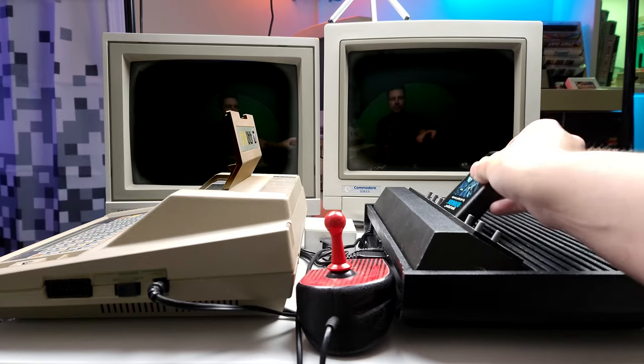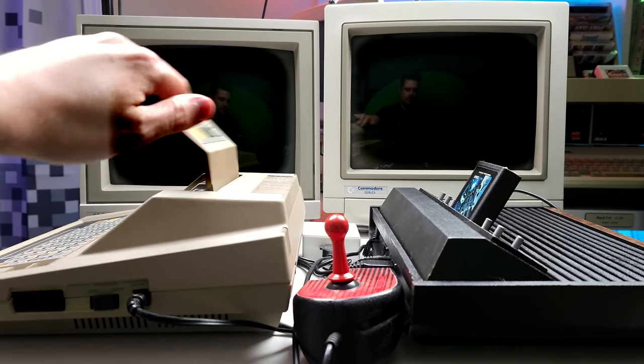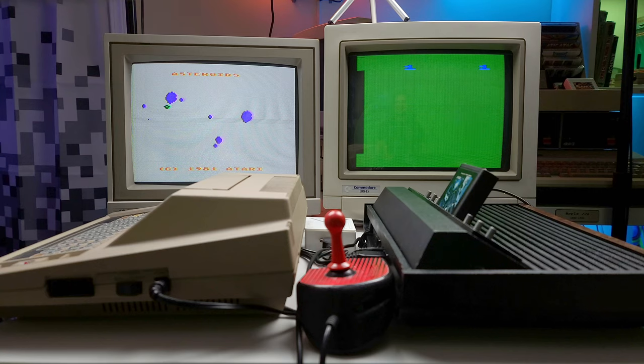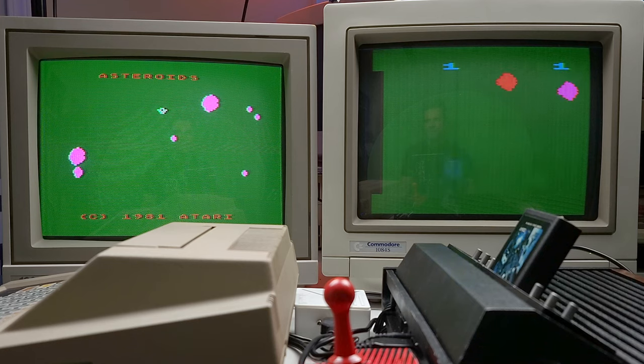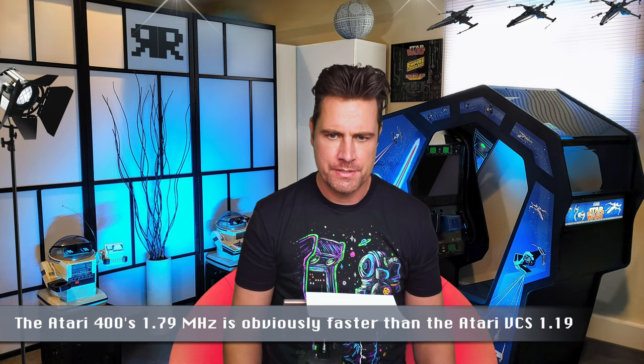So let's get stoned instead with Asteroids — get it, stoned. This is the Atari version, published by Atari for the VCS and the Atari 400. I suspect they're actually based on the same code, kind of like Pitfall was for both those consoles as well. And look at that, we've got Asteroids running on both machines. Now I can see that the Atari 400 is going a little slower, which is weird.